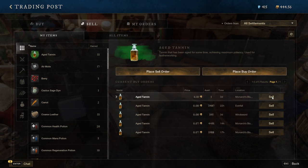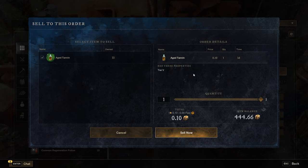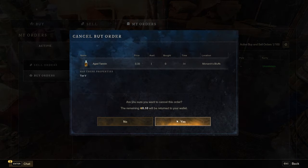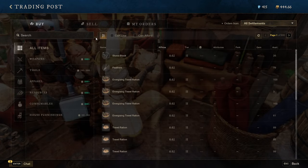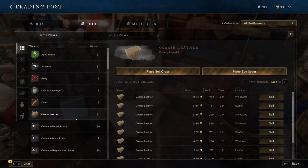Someone can then sell directly to your buy order. You can't sell to yourself — it shows 'cannot complete the order created.' But others will sell directly to your order. You can cancel a buy order: go to the buy order, click cancel, confirm, and the order is cancelled — you'll no longer be buying that item. If you want to set up a buy order, go into the sell tab and it will show everything you have; you need to have one of those items to place a buy or sell order.